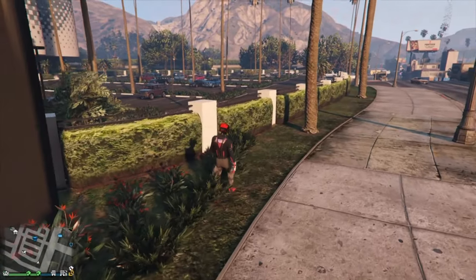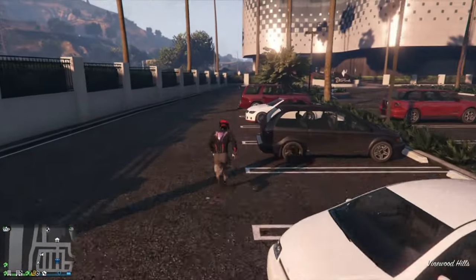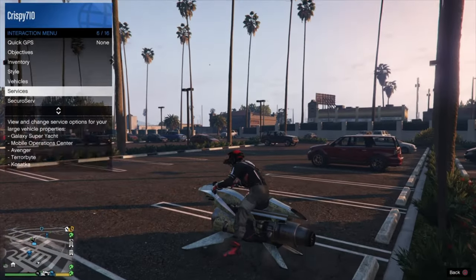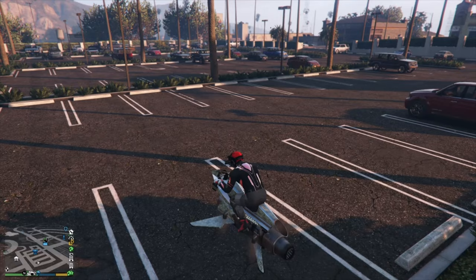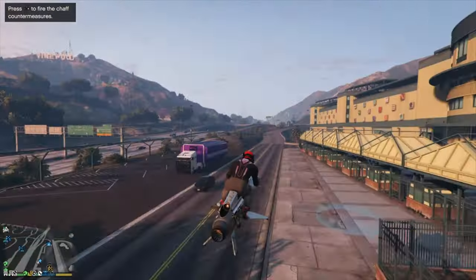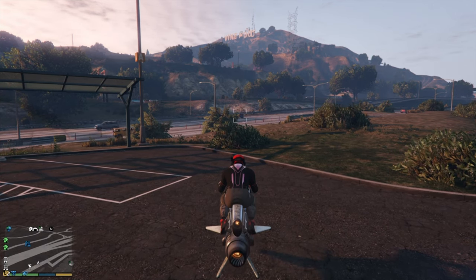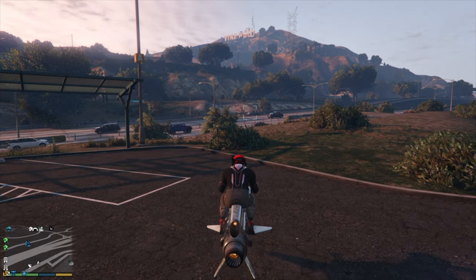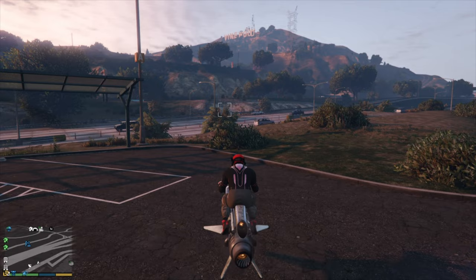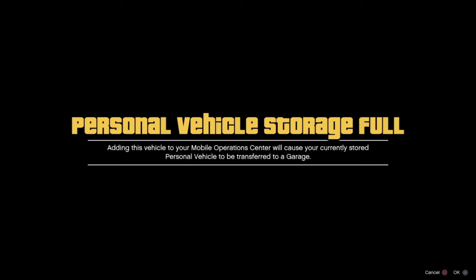Once the Oppressor Mk2 comes up, you'll be allowed to request your Mobile Operation Center. Once you request your MOC, fly the Oppressor Mk2 into the back of it, accept the alert, and that's basically the end of the glitch. I requested my Oppressor Mk2, then requested my MOC — as soon as it arrived I flew the Oppressor Mk2 behind it and put it inside. My anti-aircraft trailer is now back in its original spot inside the MOC, and everything worked out perfectly.